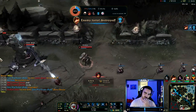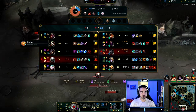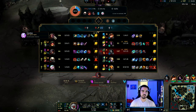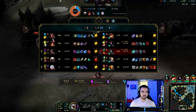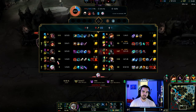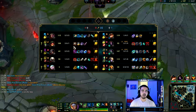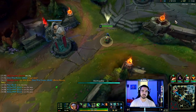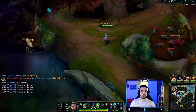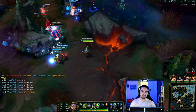I may have bitten off more than I could chew there. Recap time — what do we build? We need to think before we spawn. We have a decently-fed AD and a decently-fed AP. I'm going to get a Zhonya's because it's a really good item for Akali — the active and everything about it. Had I not had enough gold for the full Zhonya's I would have gotten Morellonomicon. But because it's a complete item with a really strong active, we're going for Zhonya's.